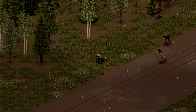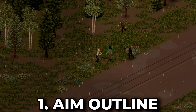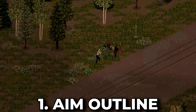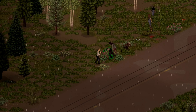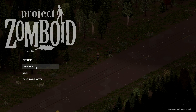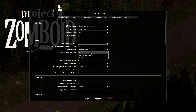The first tip I want to talk about is aim outline. If it isn't enabled by default, make sure that you turn it on. It'll give you an outline around the zombies when using ranged and melee weapons, telling you when you're going to hit. This can be an absolute lifesaver when dealing with zombies — I've seen people swing and miss completely, and before you know it you're bit and starting a fresh character, so please make sure you have this turned on.